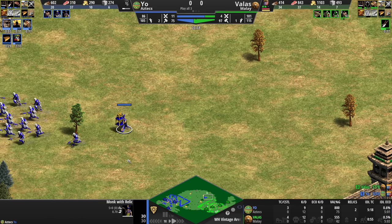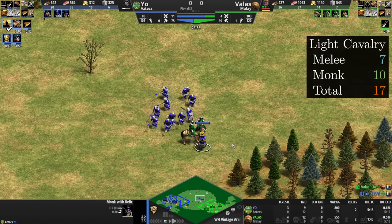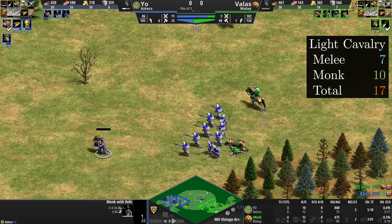The monk increases from 30 out of 30 to 35 out of 35. Next, Cavaliers attack the monk, wounding him down to 1 out of 35.